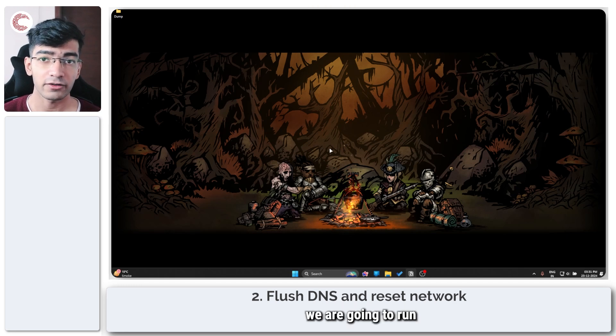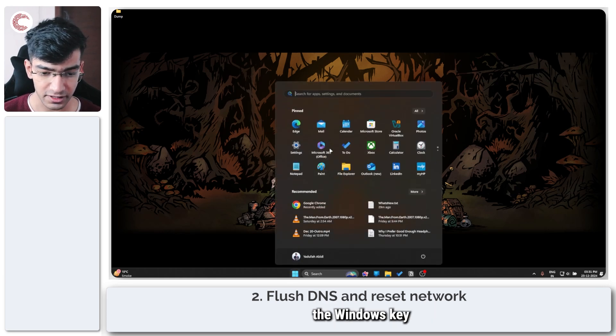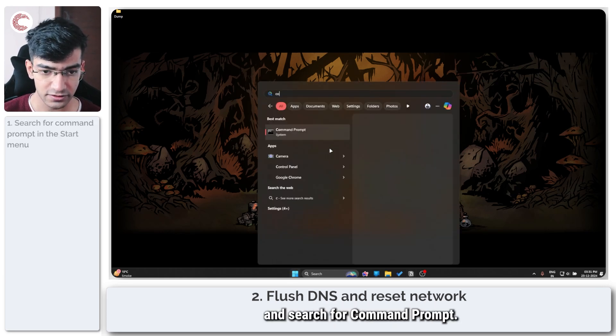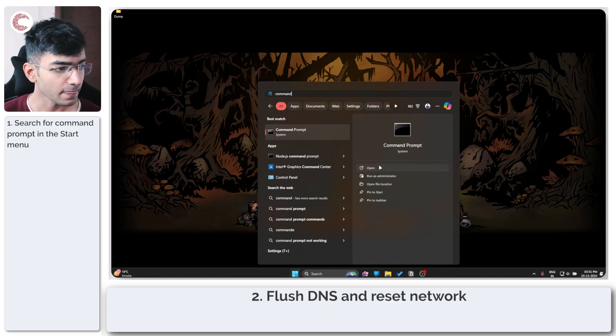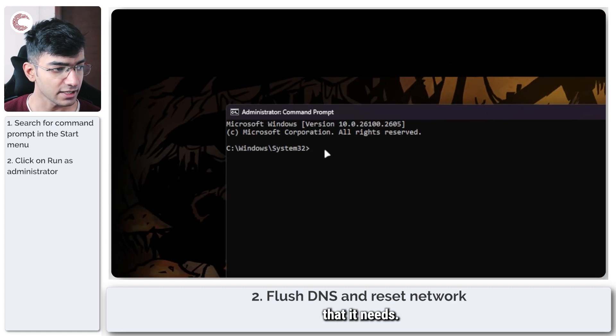If that didn't help, we are going to run two simple command prompt commands to flush our DNS and reset our internet connection. Press the Windows key and search for Command Prompt. Click on 'Run as administrator' and give it the permissions that it needs.